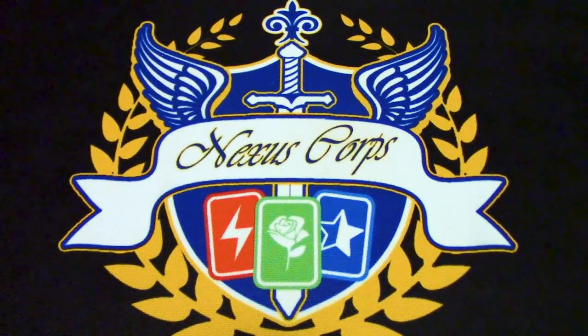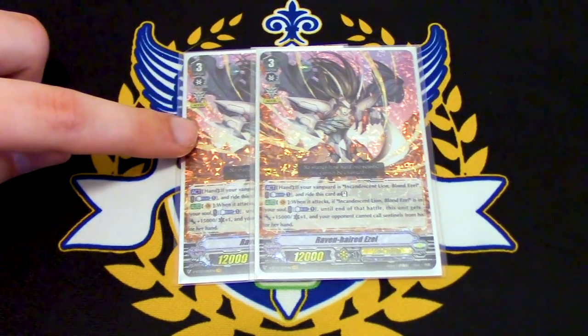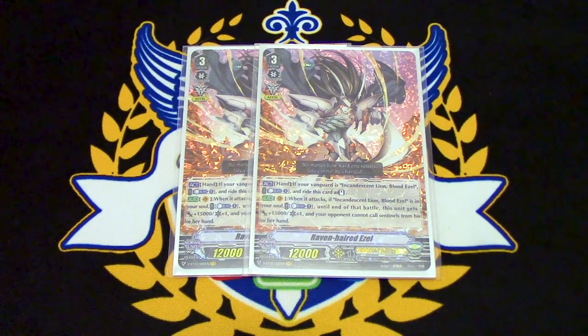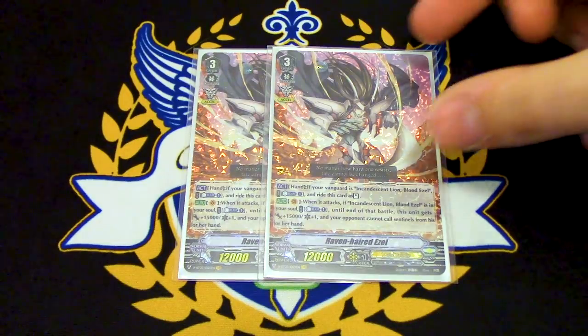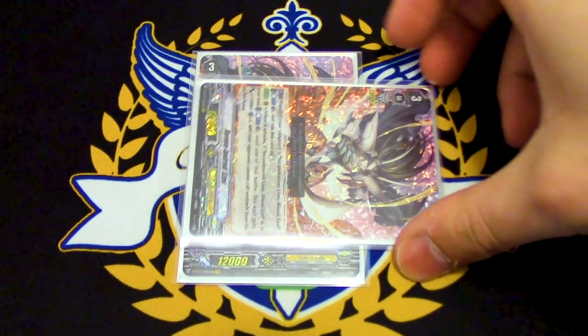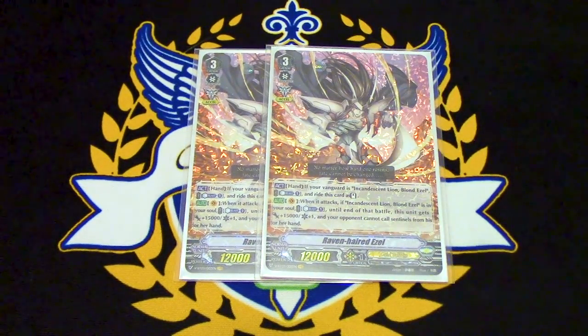Next up for the grade threes, I'm running two copies of Raven Hairdazzle. It is a new card, and I really do like the crit guard restrict skill that it has — forcing my opponent to drop a lot of hand. I also like the other skill early game. So if I superior ride Blondezel and I have two counter blasts open, I can use the first counter blast to superior ride it from hand and then the second one for this skill. The first skill is act hand: if your vanguard is Blondezel, you counter blast one and ride this card as stand. The other skill is when it attacks, if you have Blondezel in your soul and you haven't lost yet, until the end of the battle this gets 15k and a crit, and your opponent cannot guard with sentinels from their hand. So your opponent's at grade one, you're swinging for 27k with an extra crit and they can't guard with sentinels.